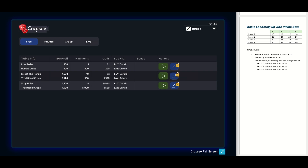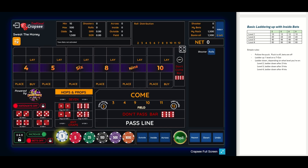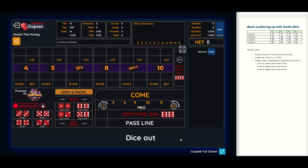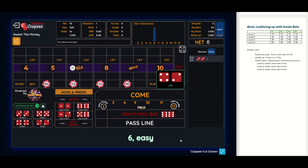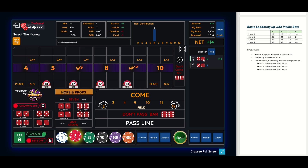I'm going to start with a fifteen hundred dollar bankroll at a ten dollar table. We're going to turn turbo mode on, turn the six and eight on, and follow the puck — so if the puck is off, our bets will not be working. Let's go ahead and get a come-out roll to establish a point. Okay, there was a six — the point's a six. We're now going to put $44 inside, highlight the five dollar chip and go inside. We're at $44 right here.